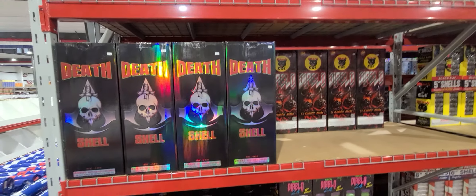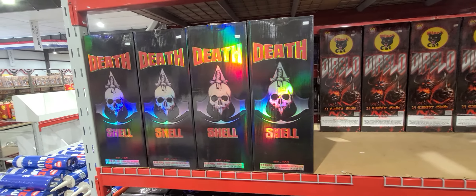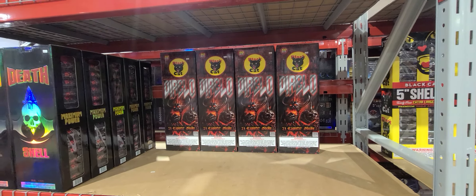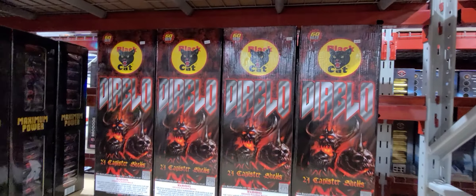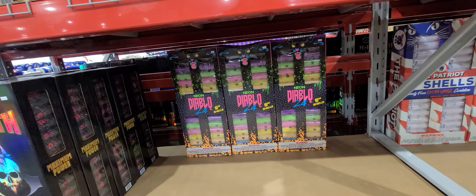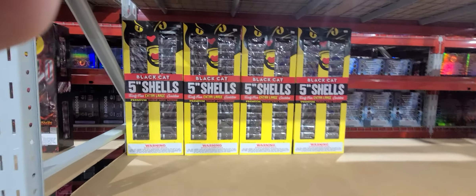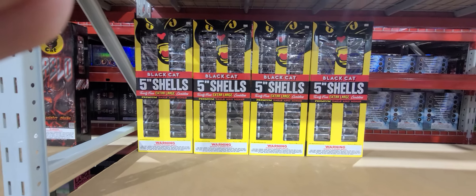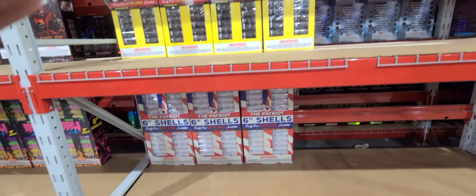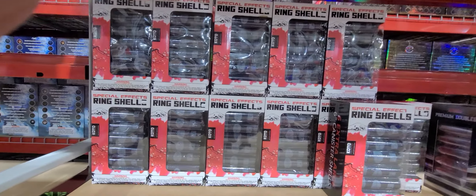Alright, getting rolling here. Right on the artillery shells here, we got the Death Shell, $124.99. We got Diablo shells, $90. Down here we got the Neon Diablos for $109. Black Cat regular shells — the extra large canisters, premium tails and mines — $100. Got the Patriot Black Cat shells down here, $114. Yeah, Kodo Collection, $30.